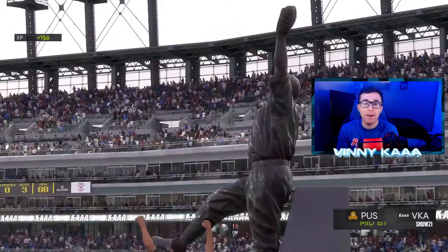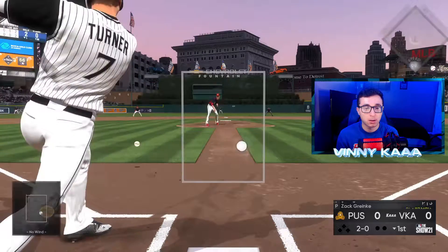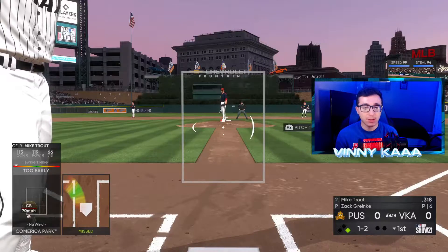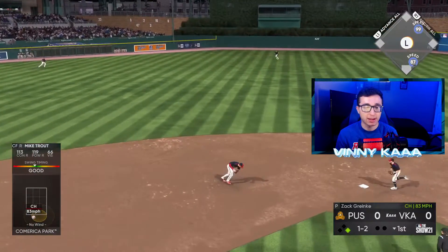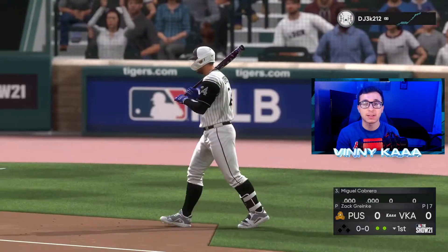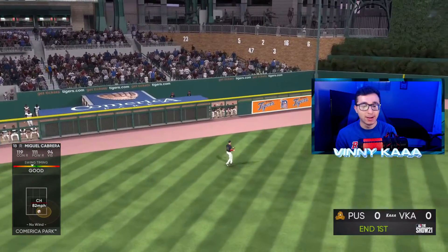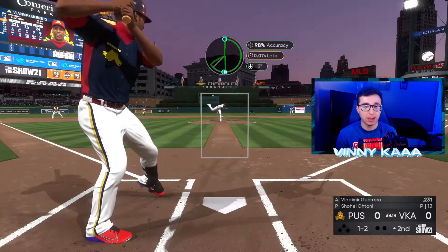Miguel Cabrera going to get his first at-bat. Haven't faced this Greinke card too much — make him throw us a good pitch. We're 2-0 in the count, and that's going to get through. Trey Turner gets on — that was a very good curveball. That's going to be a double play. Hoping to get some guys on for Miggy here, but nobody's going to be on for Miguel Cabrera. He gets his first at-bat at 99 overall. It looked great off the bat but it's not a hit — we got to eat that one.